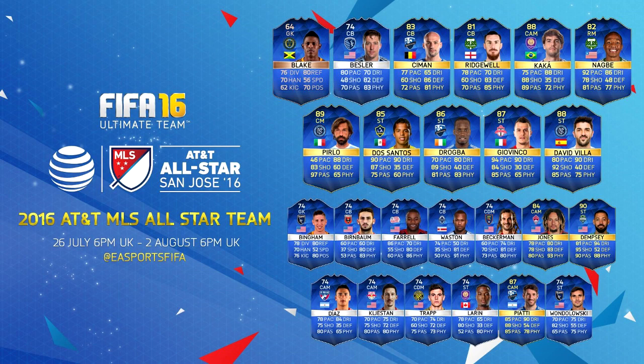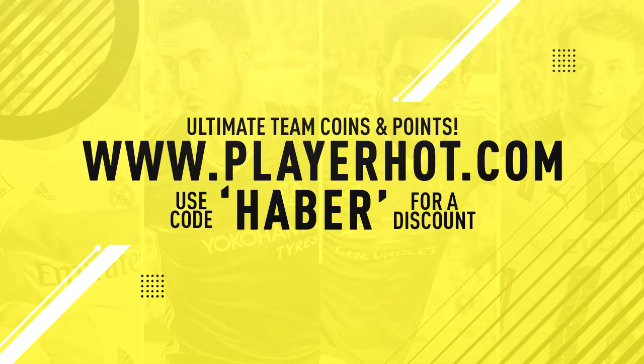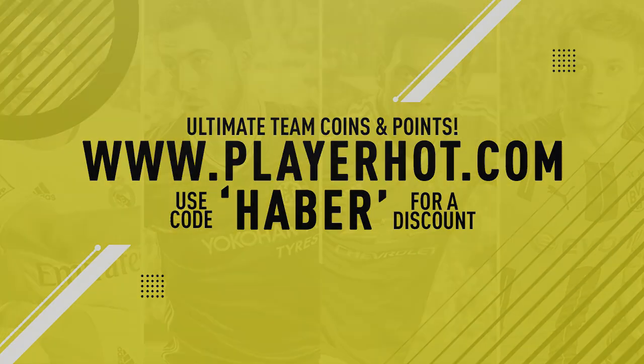Lads, the MLS team of the season is out, so if you guys want to pick yourself up any Ultimate Team coins or FIFA points at insanely cheap prices and get instant delivery, go to playerhot.com — their link is in the description — and if you use code HABER, you get yourself a discount off all your purchases.